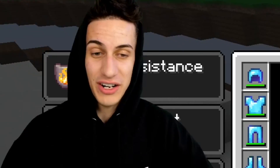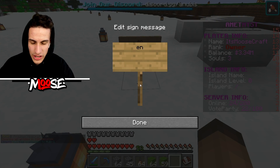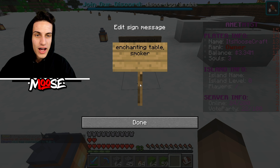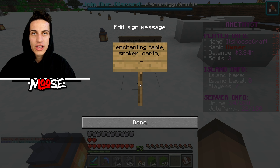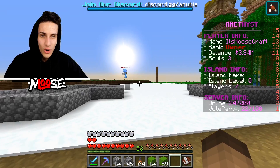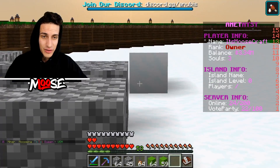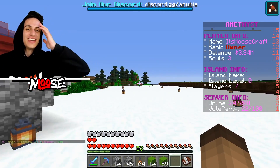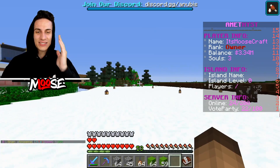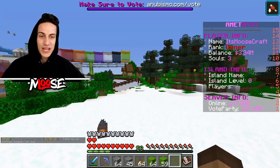She's actually low-key better than me. Don't forget we need an enchanting table, smoker, cartography, a loom, and a farm. Wait — we totally forgot about the farm in the previous video! We totally forgot about the farm. We'll add that in this episode. This is the previous village that we built over here.